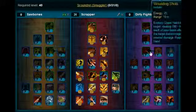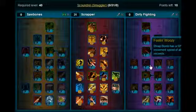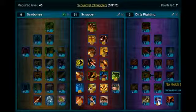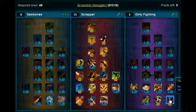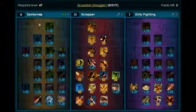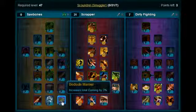Now we're going to move across to the Dirty Fighting Tree. Levels 41, 42 and 43 put those three points on No Holds Barred. Levels 44 and 45 you're going to put on Hold Out Defense. Levels 46 and 47 you're going to put on Mortal Wound. That will leave you with three points, which you're going to put in the Sawbones Skill Tree — just put the last three points, taking you up to level 50, on Bedside Manor.